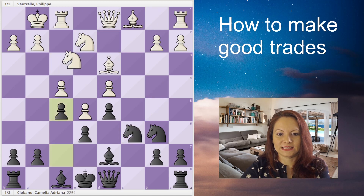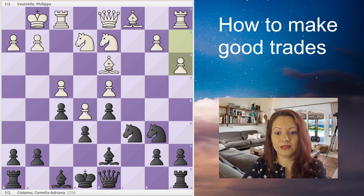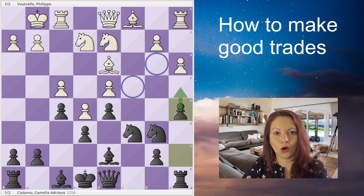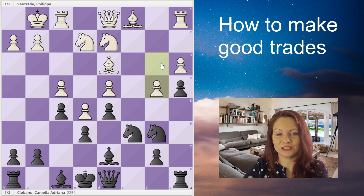He didn't play that; instead he plays pawn to a3, anticipating that I wanted to bring my knight to b4, so he's trying to stop it. In this case I will push my pawn to a5, because he has just weakened the b3 square. I'd like to push my pawn forward and create an outpost on b3. After I push my pawn to a4, the knight can go to a5, controlling white's weak squares b3 and c4. Therefore he plays pawn to b3, so that when I push a4, he can push b4 and I cannot take en passant.